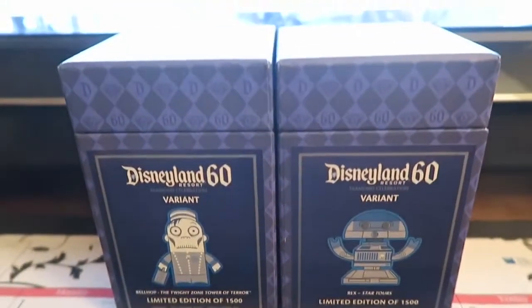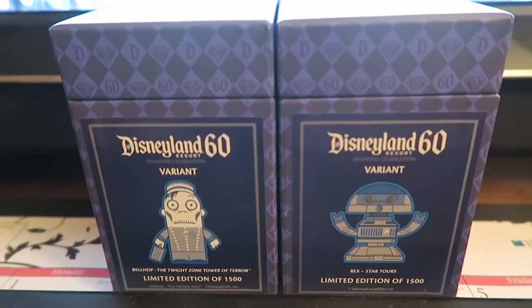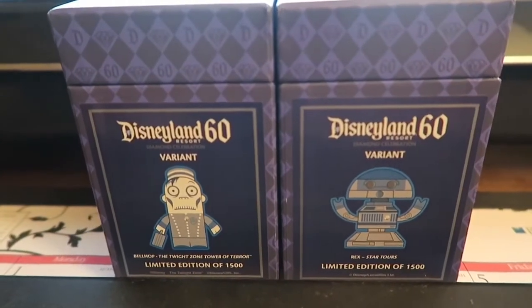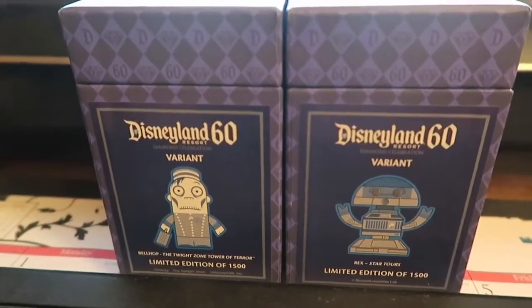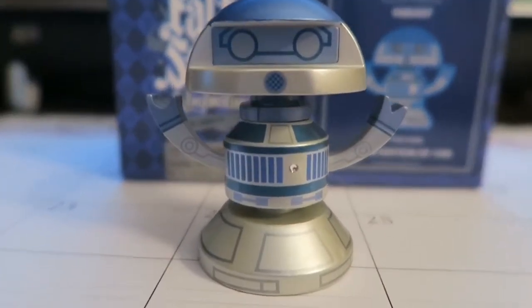What's cool with these is that they're limited to 1,500 and they're only around for the 60th anniversary. We have all of them except the Tomorrowland astronaut, because we just don't like it at all. Let's show you what they look like — I'll show you Rex first.